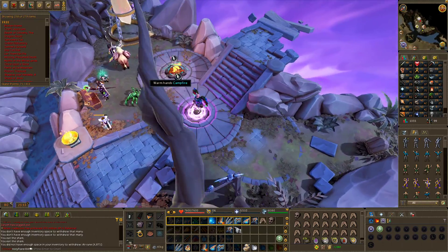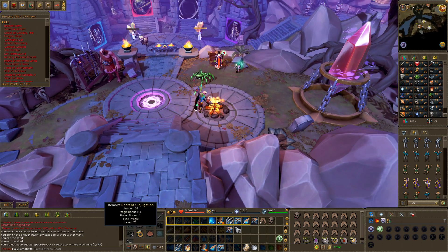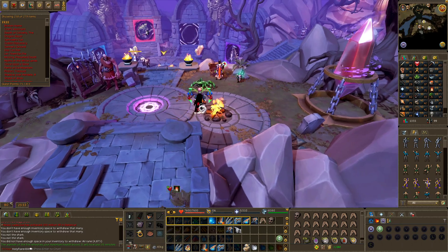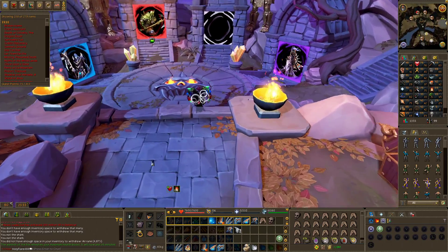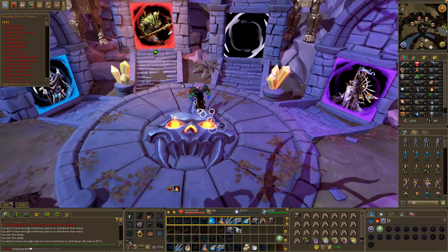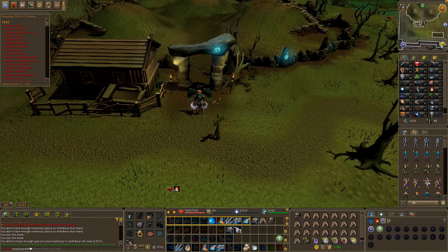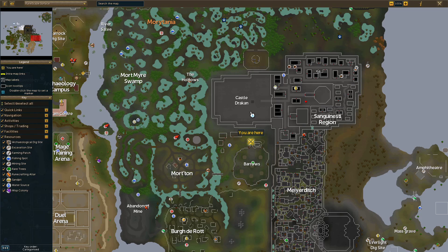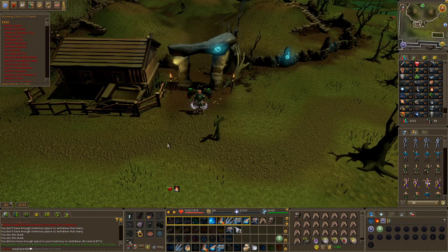Now I'll show you where the Barrows brothers are located. Two of the fastest ways to get there are from the Max Guild in Prifddinas and the Wars Retreat. The Barrows brothers are located on the eastern side of Morytania, and they are a members-only activity.